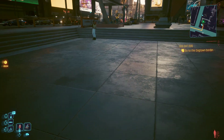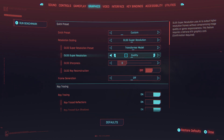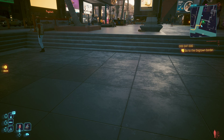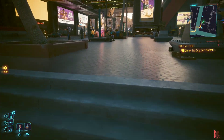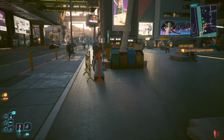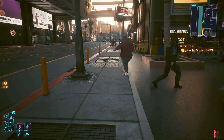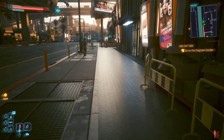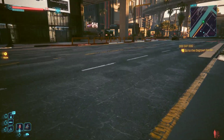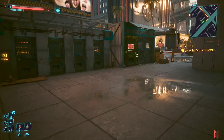Now if we change it to Balanced — remember we've got full ray tracing on — it's not too different. It's lowering the resolution further to achieve this. 85 FPS now, really nice. Moving around gives 87 FPS — it's quite smooth, a lot smoother now.